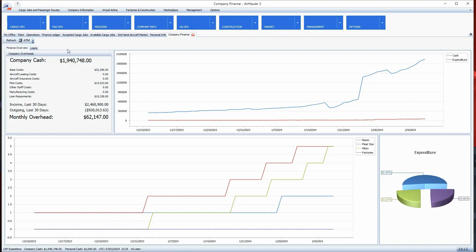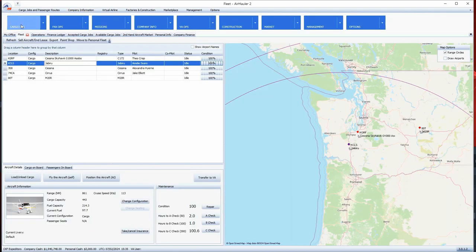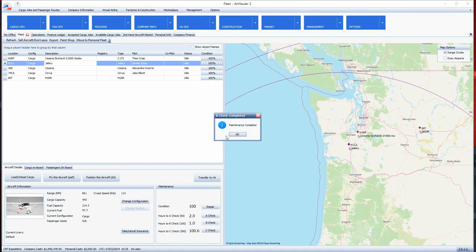The next thing we need to do is get our pilots going. On the Jabiru, we need to do a B-check because it's within an hour. I don't want the pilot sitting around waiting for maintenance. It's sitting at KCLS so we get a discount — $269. That's done. Now we can assign jobs without worrying about maintenance stops.